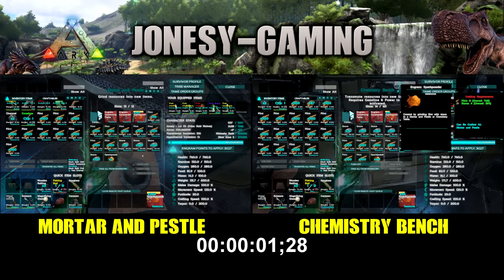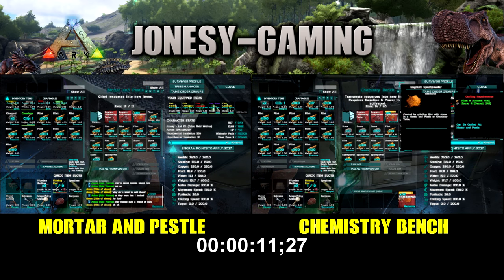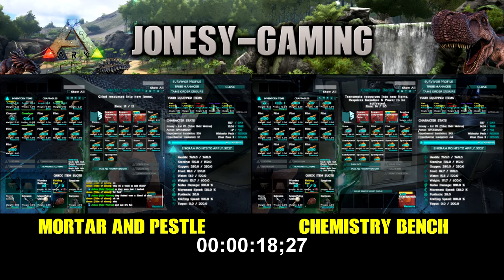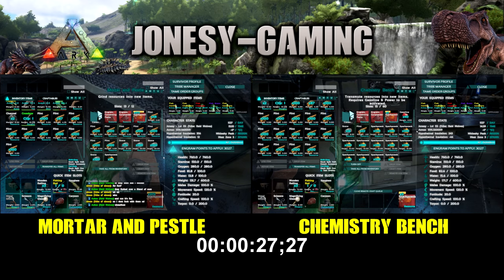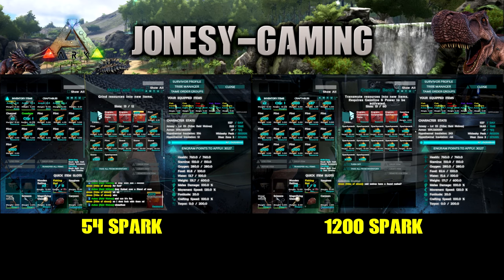I'll just compare them next to each other — the mortar on the left and the chemistry bin on the right. As you can see, the chemistry bin is just so much faster. Let's see how many spark powder the mortar can make in 30 seconds, when we know the chemistry bin makes 1200. I'll freeze the screen — about 54 spark powder on the mortar versus 1200 on the chemistry bin.